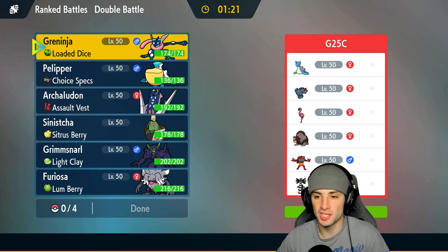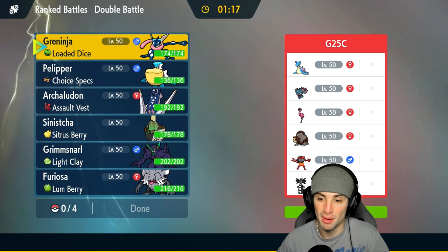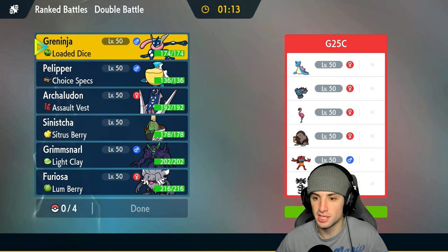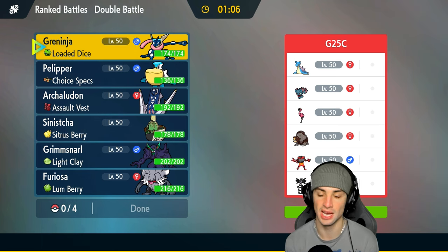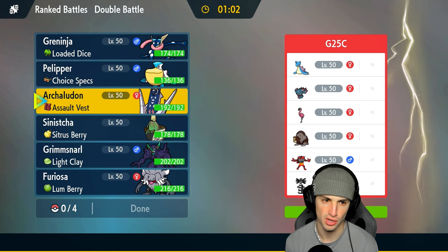Hopping into our first match — I see Lapras and Gothitelle, which means Perish Song is probably here. I'm going to have to watch out for that. They also have Mismagius in its original form, not Flutter Mane, probably rocking the Eviolite, and then they got Flamigo, Ursaluna, and Incineroar. Yeah, definitely got to watch out for Perish Song.